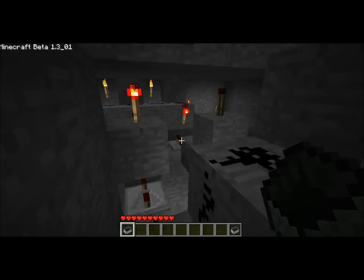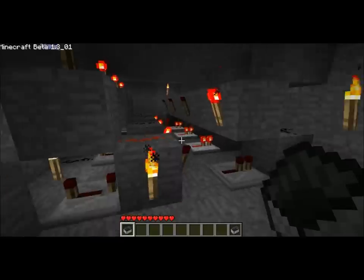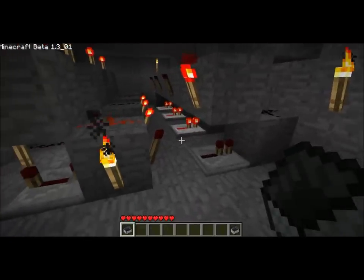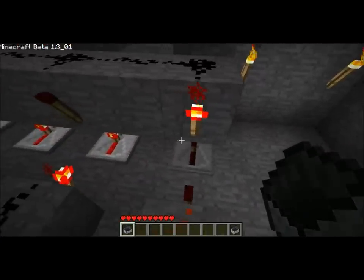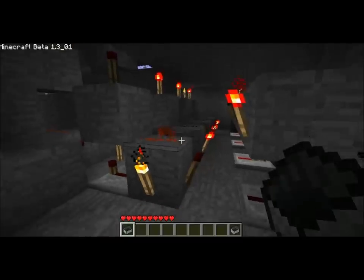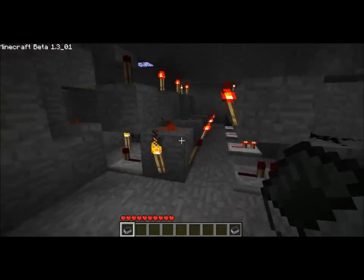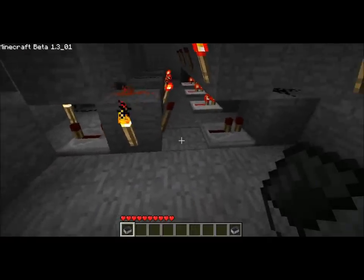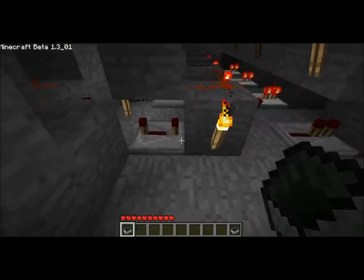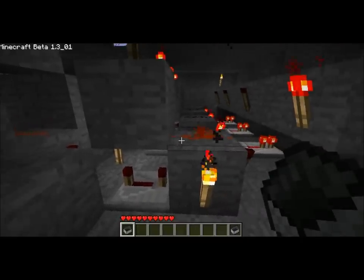The big difference, and the reason I was able to get this so tight and consolidated, is the repeaters and a new RS NOR latch that I stumbled across. It's an inline RS NOR latch. The only parts of it are this block, this repeater, this block, and this block — so three blocks, about four by two, which is pretty good.